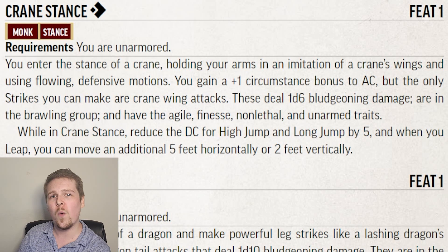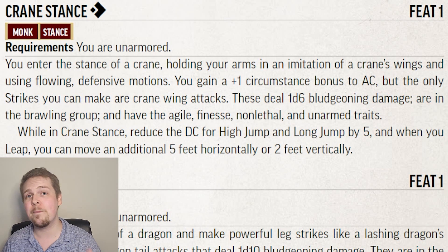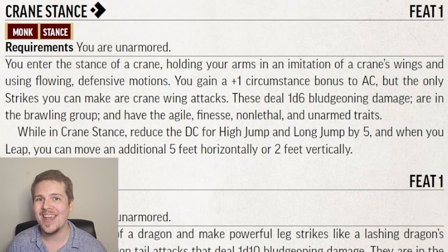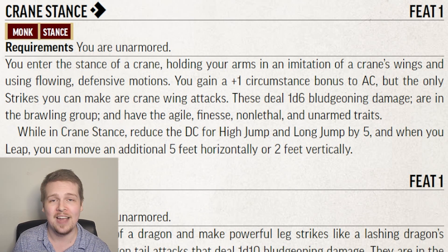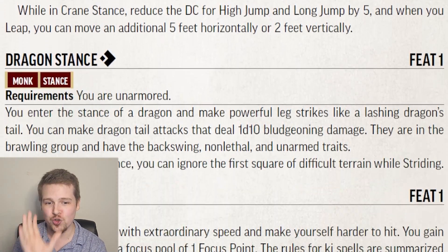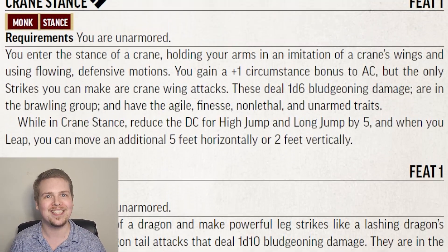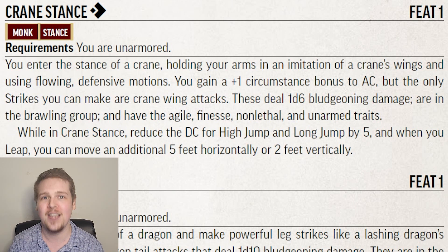Most of the level 1 monk feats are stances. Crane Stance — the only requirement is that you are unarmored, and most if not all monk stances require you to be unarmored. With Crane Stance, you get a plus 1 circumstance bonus to armor class as long as you're in the stance, and you can only make crane wing unarmed attacks. This is important to note, as different stances have different wording. Crane Stance mentions you can only make crane wing attacks, but if we look at Dragon Stance, you can see that you can make dragon tail attacks. So depending on the stance you're in, you may be limited to only a specific type of attack.